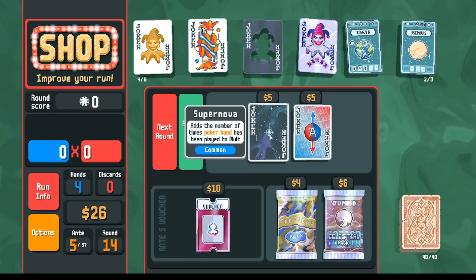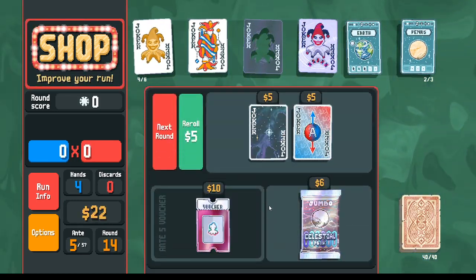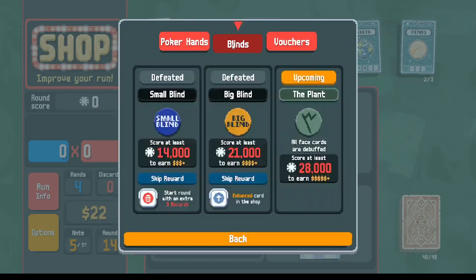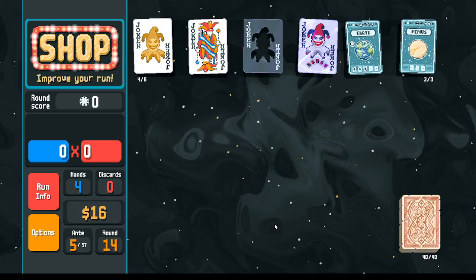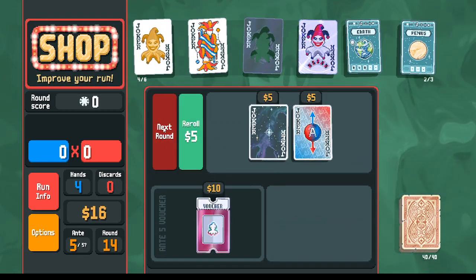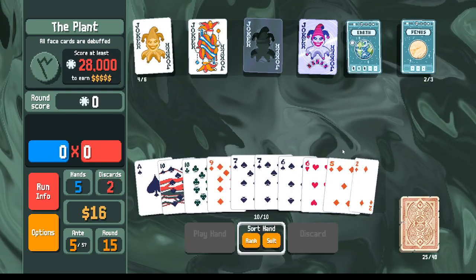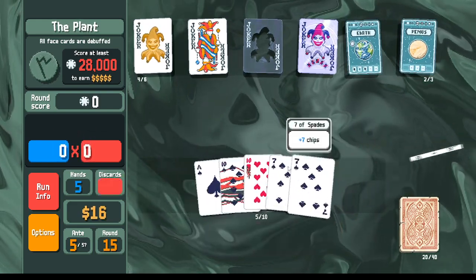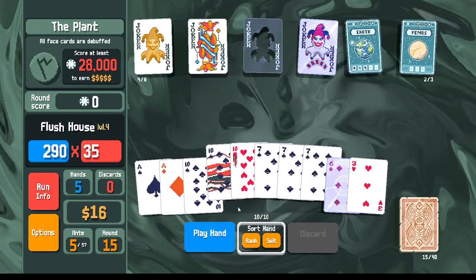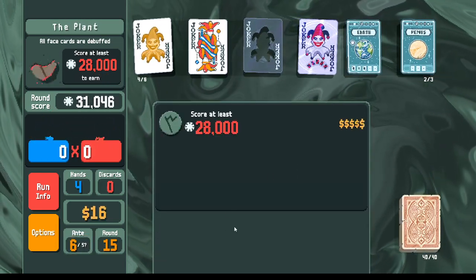With five flush houses we get plus five from Supernova. Spectral pack — we can make another foil or holographic card, plus 10 mult, love to see it. For this celestial pack I don't have so much money that I want to reroll first. If we get one more planet card we can see something really special. Sevens and tens again — these tens with those sevens. Thirty-one thousand — one-shotting.